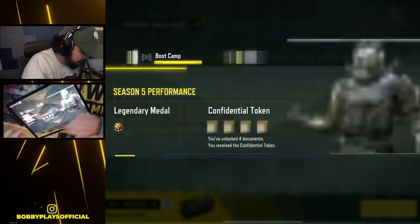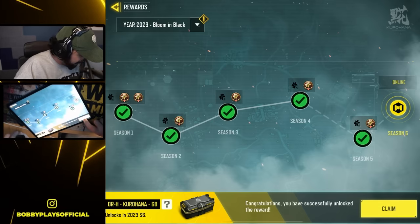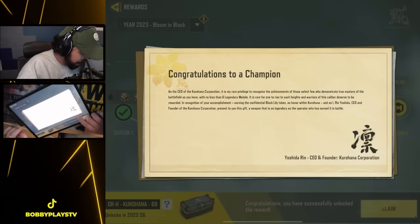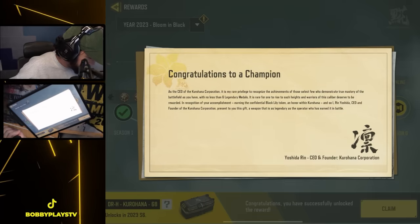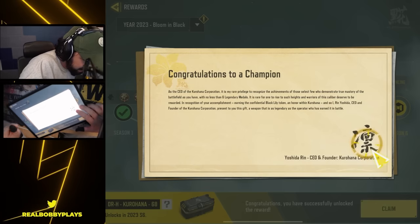If we click top right here — Elite Mission Reward, Confidential Token, and then DRH Kurahana, 68 — Claim. Congratulations, champion. It's the CEO of the Kurahana Corporation — it's his privilege to recognize the achievements of a select few, blah blah blah. I'm going to go ahead and click on the thing.